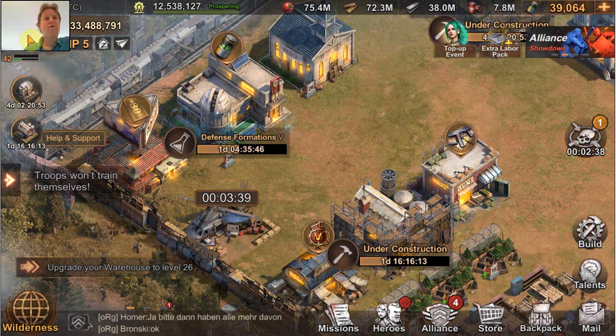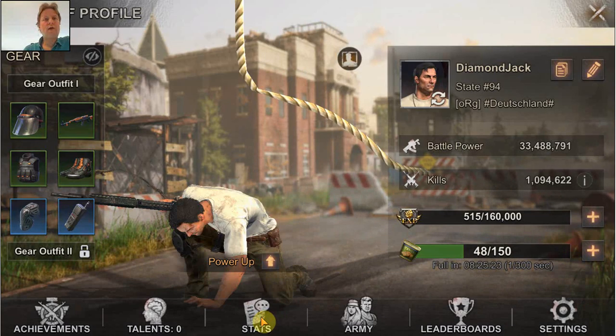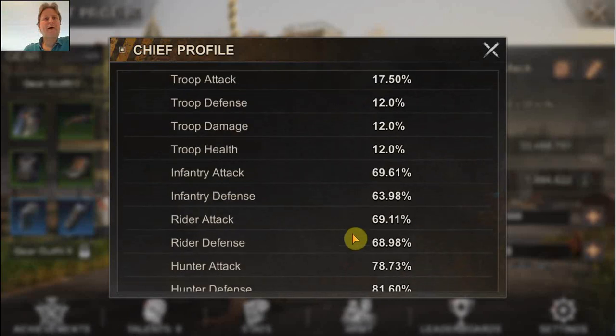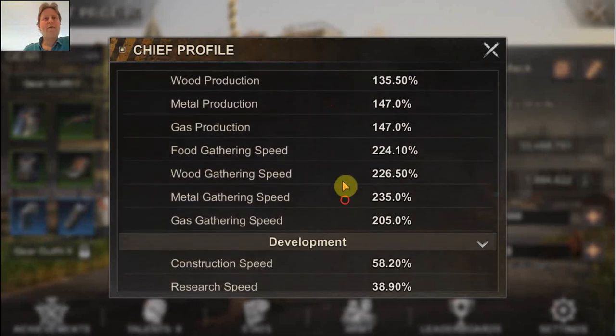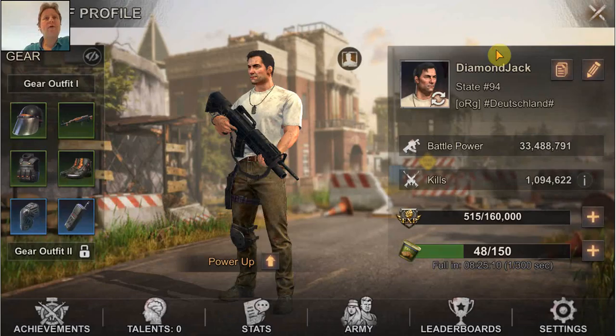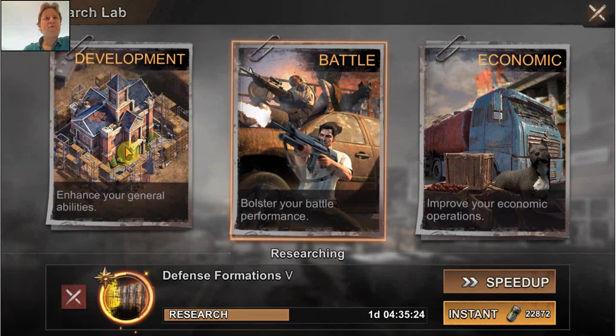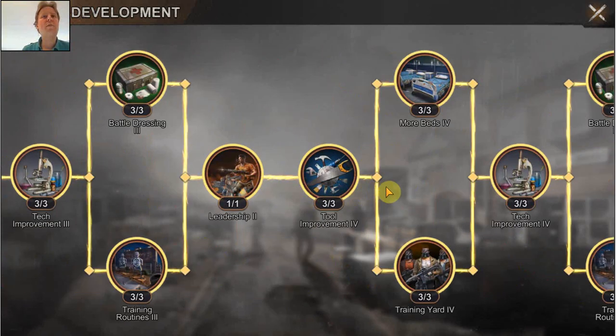First, have a look at the research speed. I'm not doing very well yet, but 38.9% is quite a reasonable research speed. You can improve this in various ways. You can actually improve it with research — there are certain tech improvement projects. If you have a chance to do these, definitely do them. Certain projects take a huge amount of time, but if it is doable, I would do it. There is a lot of research to be done in this tree, and the combat tree has even a lot more. If you improve that research speed early on, you can definitely finish it faster.